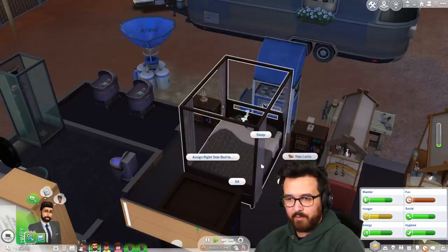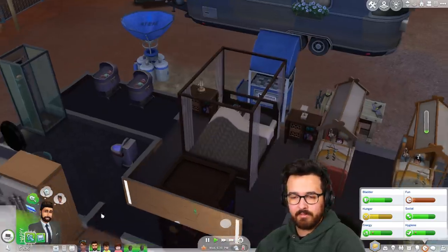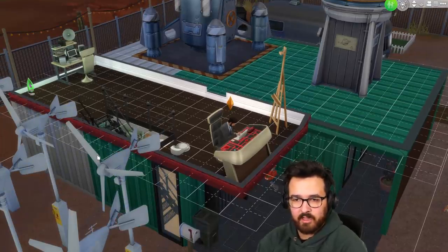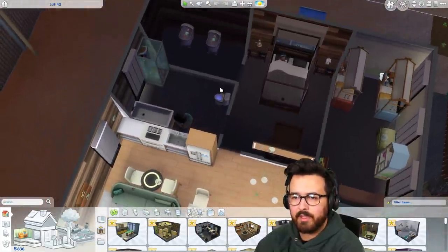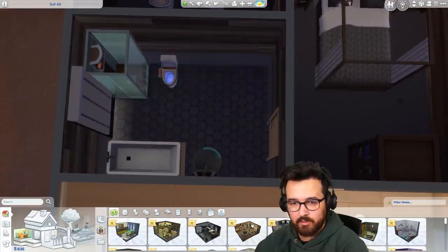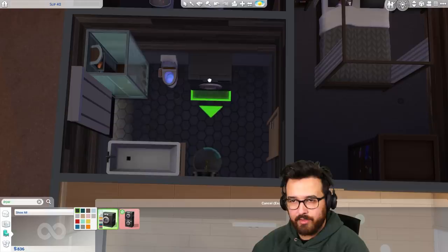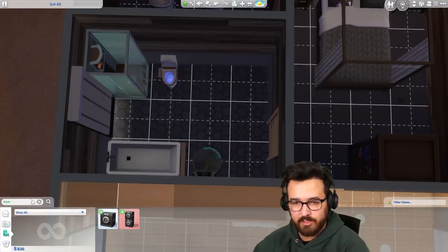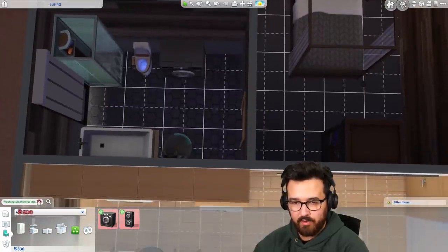We should really upgrade this bed. Why is this bed not upgraded? Maybe because she's sleeping and I can't upgrade it. Actually, now that we have money, let's get laundry — let's get laundry popping off in this place. I guess we have room in the bathroom for it. So why don't we just rejig this a little bit? I can't afford both a washer and dryer. Let's get the washing machine — the dryer we cannot afford.